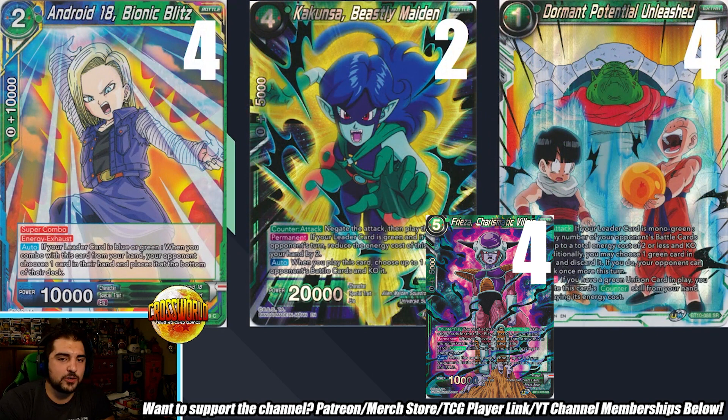For the non-Hurdegarn cards, we have four Android Team Bionic Blitz. You could play Paragus or Vegeta the Lone Prince, but I like this because we're already playing a resource denial deck and I wanted more ways to do that, plus you can use it to defend early — unlike Vegeta and Paragus where you don't get an effect until you're at four life. Cocoon to Beastly Maiden is a follow-up negate when you play Dormant Potential Unleashed. You activate on their first attack and want to stop that second attack somehow. Later in the game you don't use too much energy, so cocoon effects just kind of get the job done.